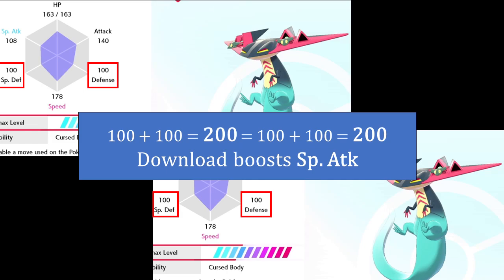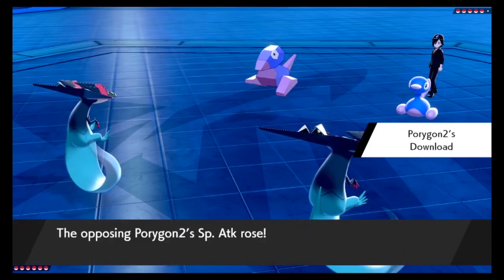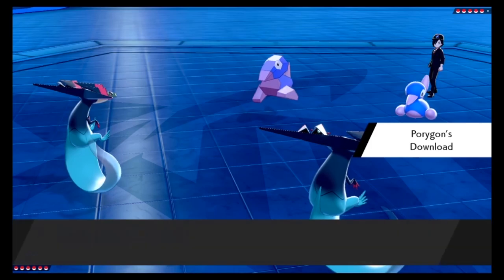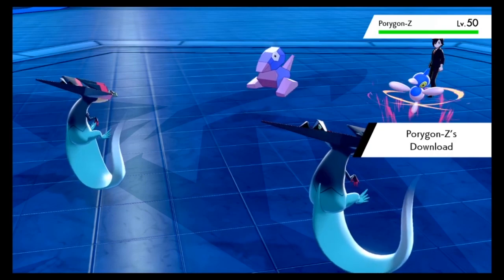What happens if the two sums are identical, though? Consider two Dragapults, each with 100 defense and special defense — 200 is the sum for both stats. In this case, rather than randomly give a boost to attack or special attack, Download always chooses special attack. As you can see from the montage on your screen, Download is always choosing special attack for its boost when the sum of defense is identical to the sum of special defense.